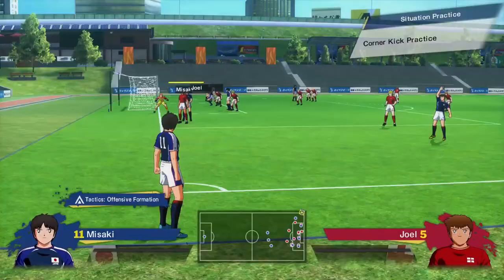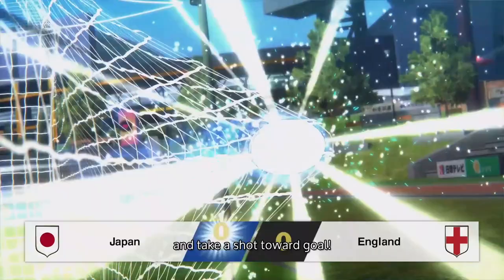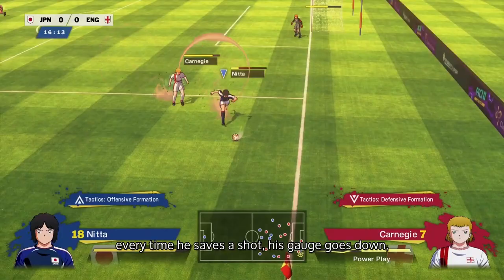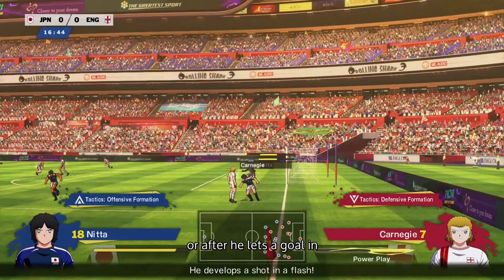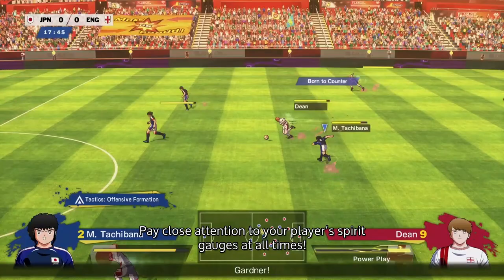Mash the buttons as hard as you can to come out on top and take a shot towards goal. The Spirit Gauge works a bit differently for the goalkeeper — every time he saves a shot, his gauge goes down, and it only recharges at half-time or after he lets a goal in. Wearing down the opponent's goalie until he lets in a shot is a huge part of being successful in Captain Tsubasa. So pay close attention to your player's Spirit Gauge at all times; the more gauge a player has, the longer he'll be able to maintain possession because of the dash dribble and dribble move manoeuvres.